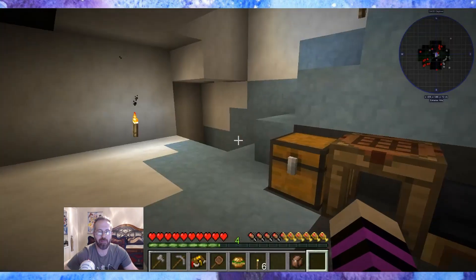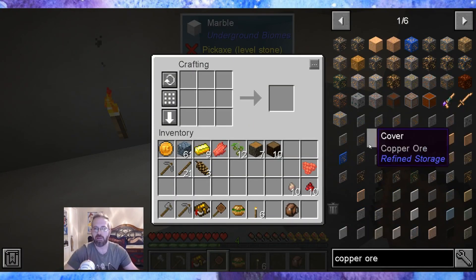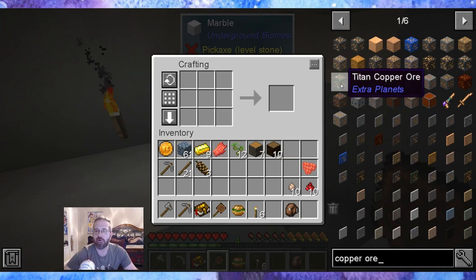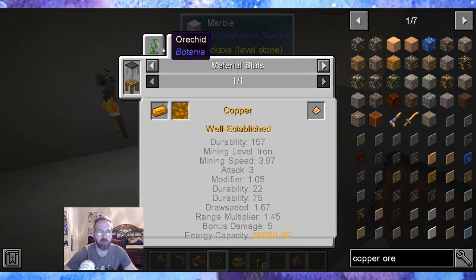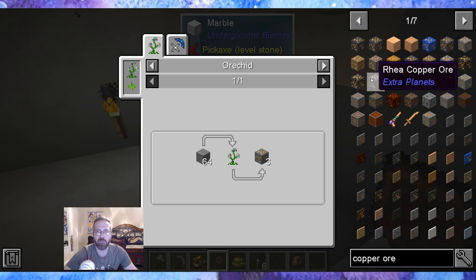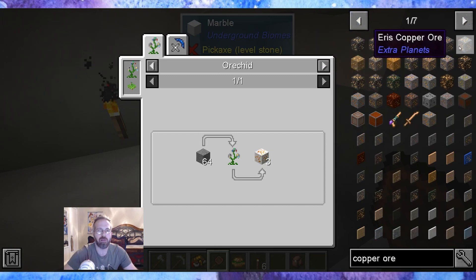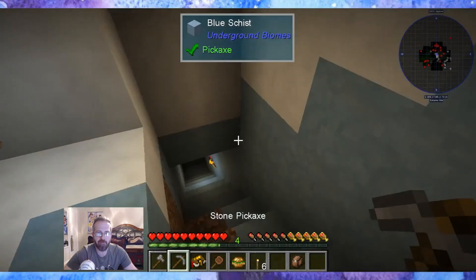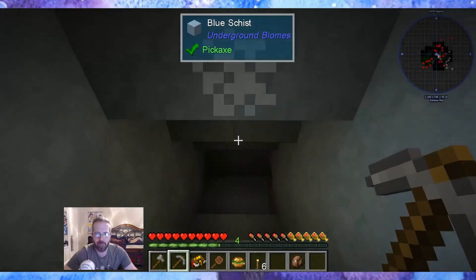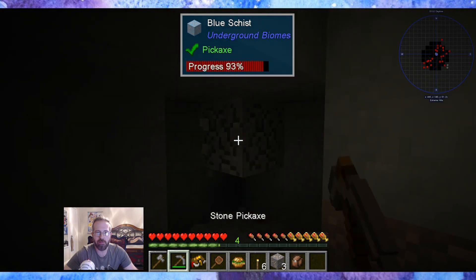Since we're looking specifically for copper, let me see if it gives us the world gen. There's a bunch of different kinds of copper that I'm not used to. Let me just do regular copper ore and see — not showing a world gen. I was really hoping it was going to show at what Y level they mine. That's just material stats. So we're just going to have to mine and hope for the best. Being able to mine the iron is a nice bonus.